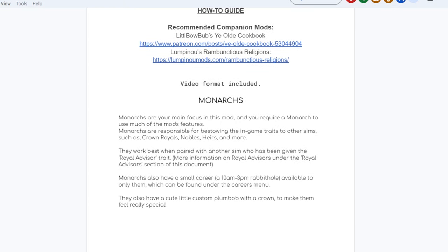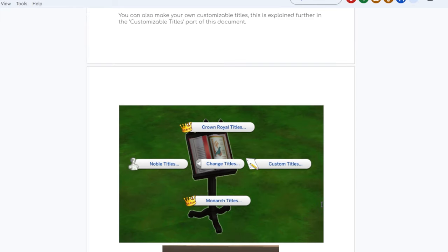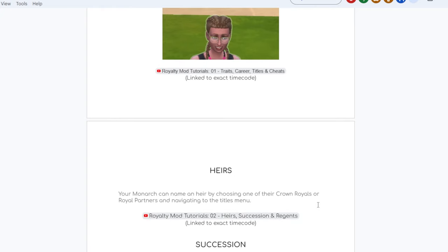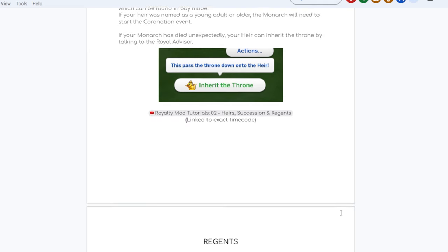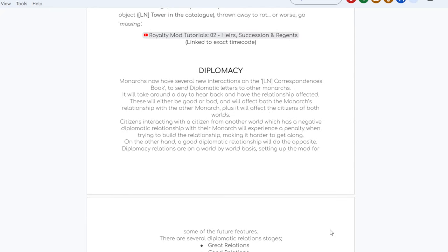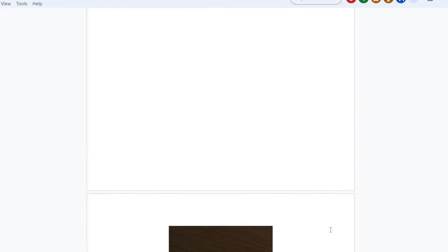The main thing it adds is monarchs. You can have kings and queens, heirs, and nobles. You have inheritable traits with this mod. You can hand out titles — the possibilities are endless. This one in particular is great for like the Ultimate Decades Challenge or anything where you want to play with royalty historically. You will have a succession for your monarchs, and there are functions here for diplomacy, laws, and advisors. It's honestly a huge mod.